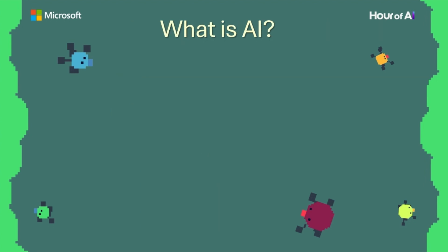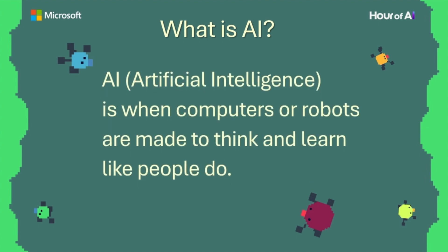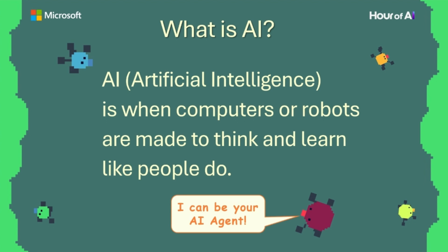What is AI? AI, or artificial intelligence, is when computers or robots are made to think and learn like people do. And AI agents are smart computer programs that work on their own to do tasks, make decisions, and reach goals, just like our AI bugs.